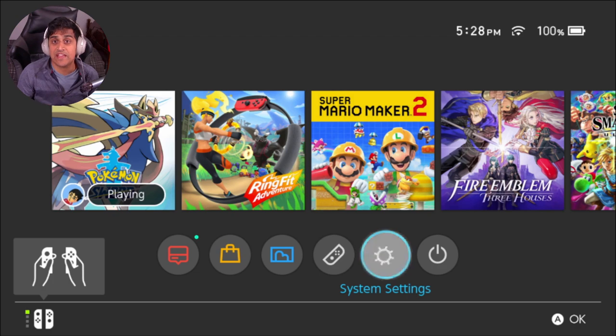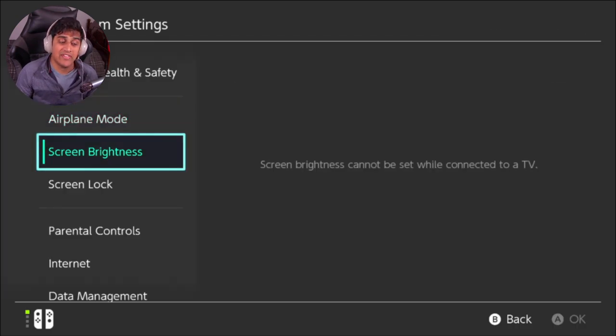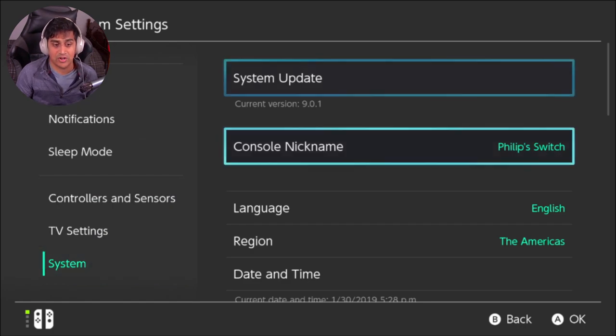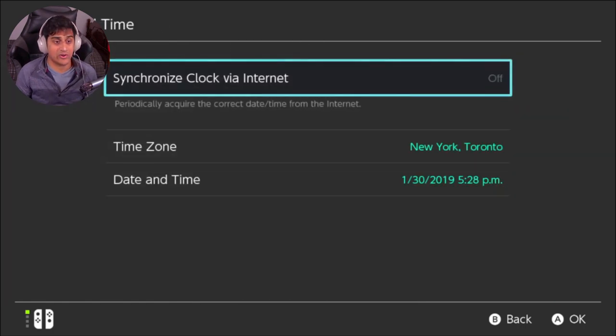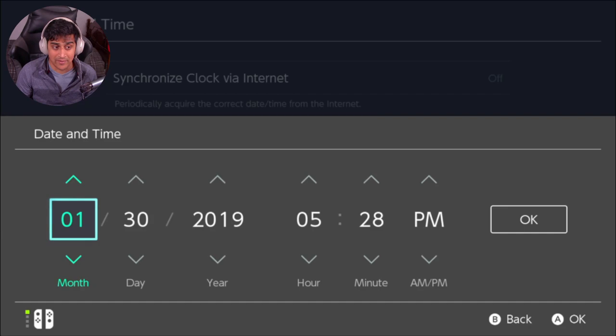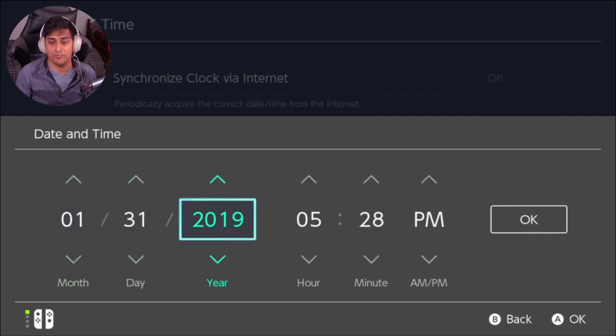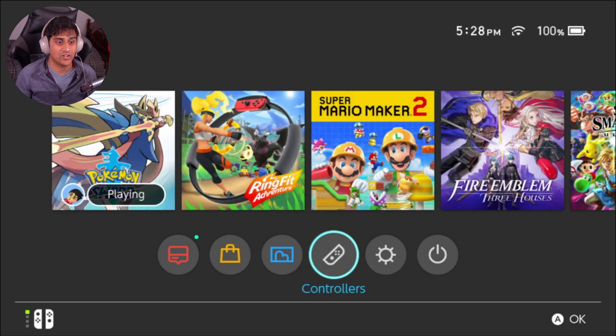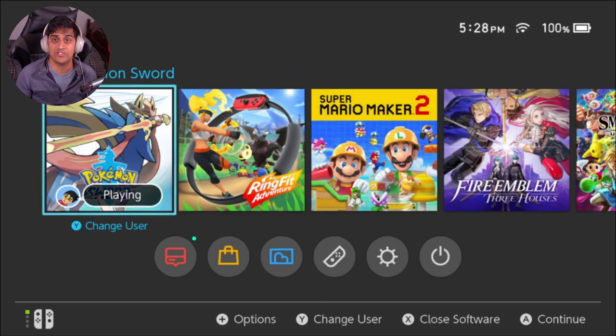After you hit 'Invite Others,' press the home button, go to your system settings, scroll all the way down to System, then go to Date and Time. Once you're in Date and Time, go ahead and advance the day by one. Once you've done that, hit okay and go back.